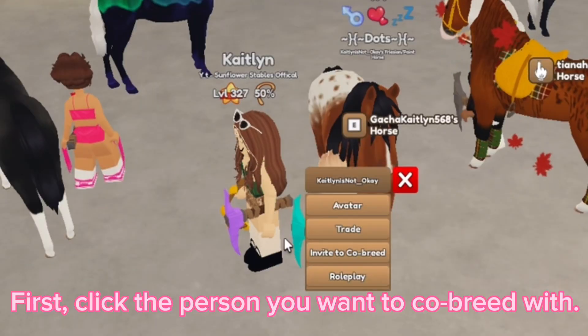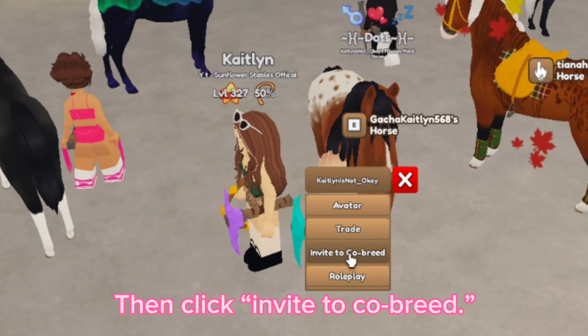It's pretty simple to do. First, click the person you want to co-breed with, then click invite to co-breed. Now choose your horses.